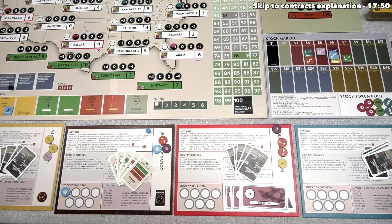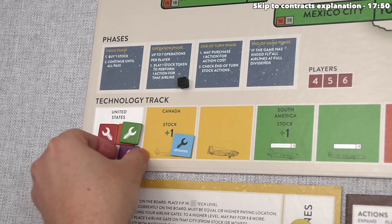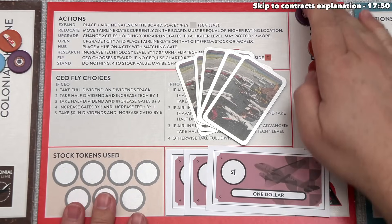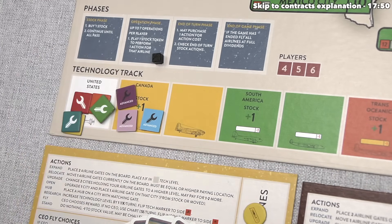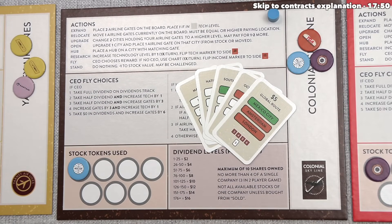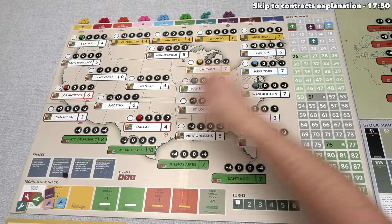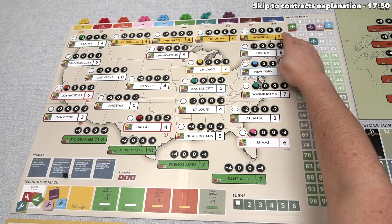Yellow is done, so the blue player uses their pink stock to research, increasing pink's tech to the yellow level and raising its stock price by one to $6. Then red researches with purple, bringing it into the yellow area and increasing that stock price to $7. Now it's our turn again and we use the blue airline again, this time to expand. Because blue is past the white tech level, we can place two gates down, and being in the yellow area we could even expand to Canada.